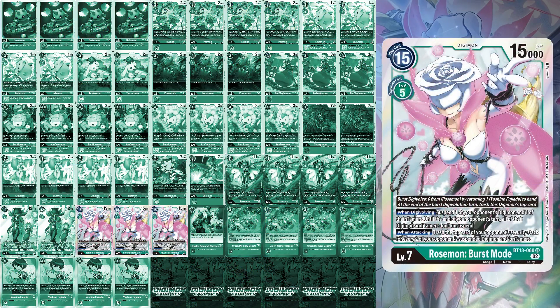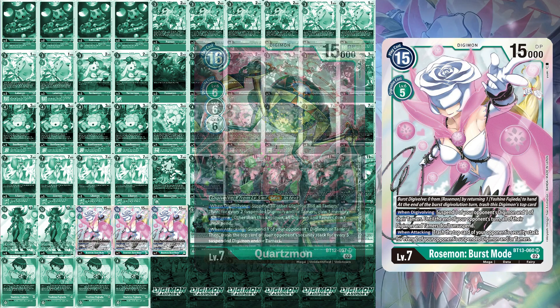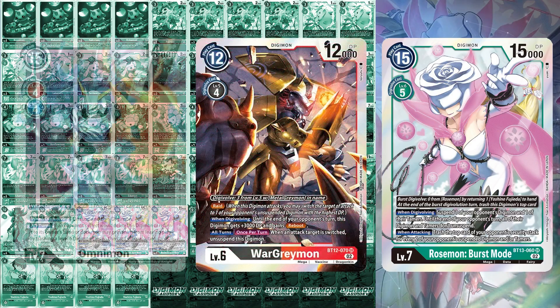For level 7s, Rosemond Burst Mode is in essence a watered-down version of Quartzmon. Rosemond Burst Mode doesn't suspend everything — only two targets — and prevents your opponent's Digimon from unsuspending by anything until the end of their next turn. Instead of five cards for trashing a security in general, Rosemond only looks at suspended Digimon or Tamers on your opponent's board. You have many ways to keep turn and attack before downgrading back to Rosemond for a turn reprieve, unless they have something in raise. Even if the Digimon were to attack, it still can't unsuspend — which handles Raid WarGreymon and prevents Blitz Omnimon as well.